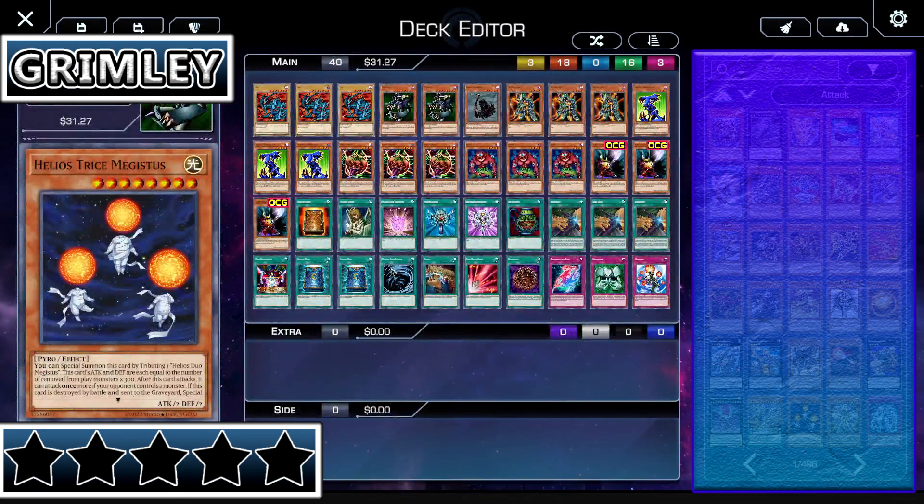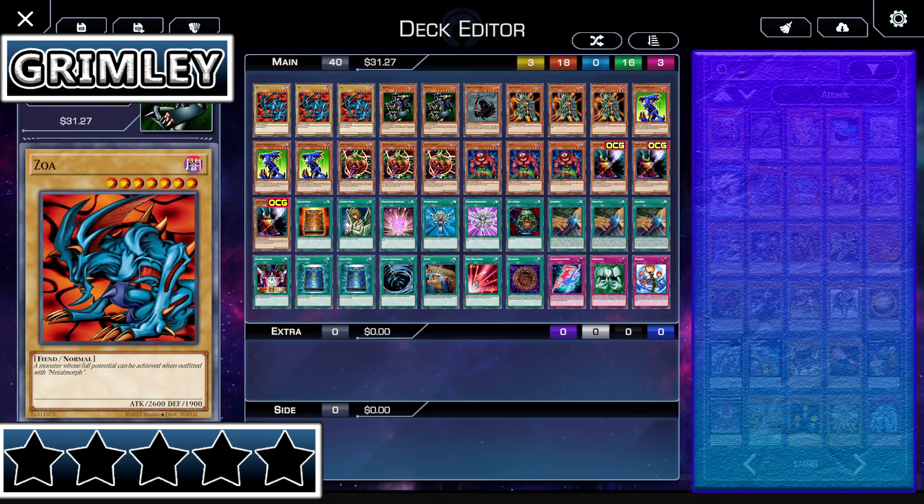Hey there, everybody! It's me, CasualCooper, and today we're going to be talking about Lucian Grimley, a character that showed up in the GX series with a little bit of a — I don't know how to describe it — a dead side to him. And he decided to create a crazy-looking deck and be a crazy-looking guy. So let's go ahead and dive into what this man likes to do.